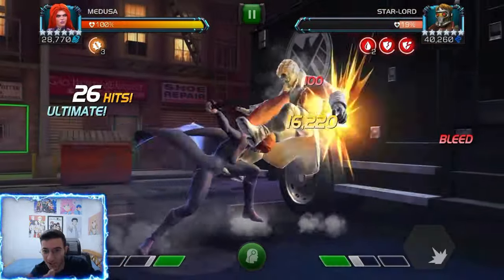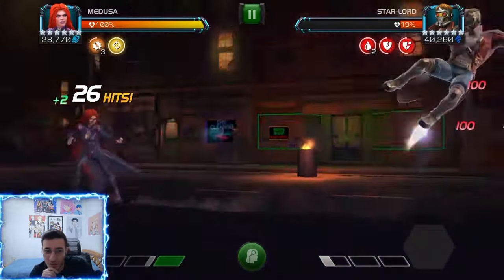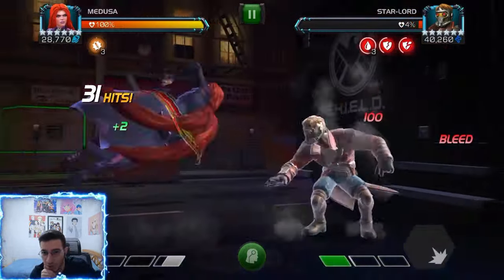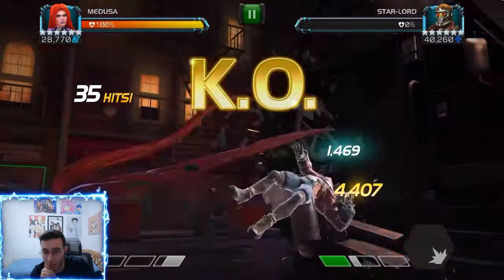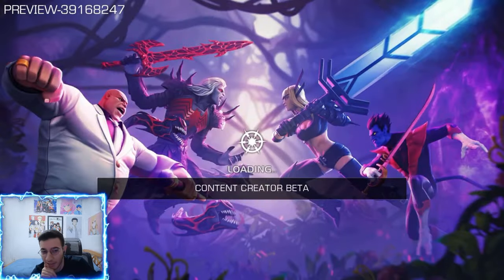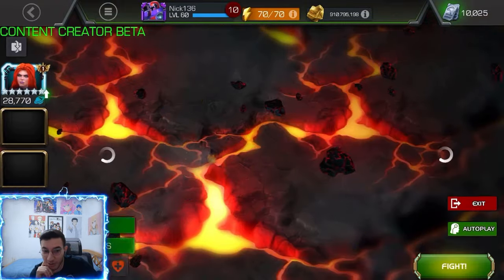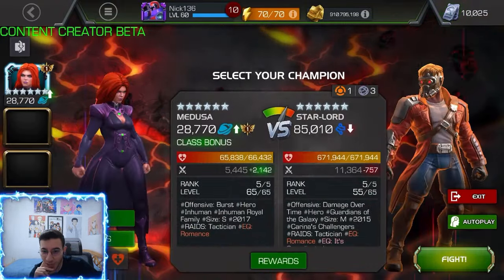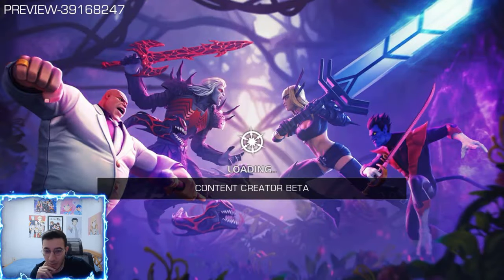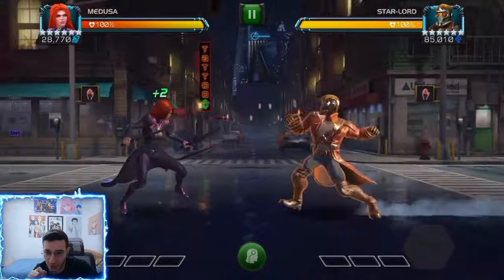Look how fast she's taking down 200k health without even a boost — literally one fury rotation and a special one armor shatter. That's pretty fast. This is not the battlegrounds health pool, but it's close. This is a 670,000 health pool, so I'm going to showcase this fight with two different rotations.